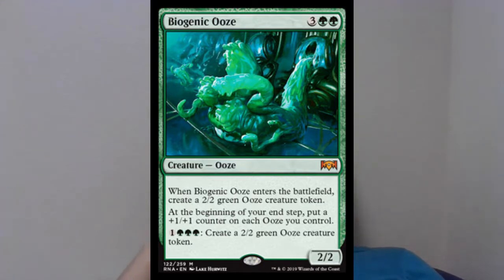Next we have Biogenic Ooze — my single favorite card in the entire set. It's a 2/2 Ooze for three and two green. When it enters the battlefield you create a 2/2 green Ooze token, and at the beginning of your end step you put a +1/+1 counter on each Ooze you control. You can also pay three, green, and one to create another 2/2 Ooze token. On the minimum, the turn you play this you have two 3/3s for five mana — that's a ridiculous rate — and with +1/+1 counter synergy this gets obscenely out of hand if not dealt with quickly.